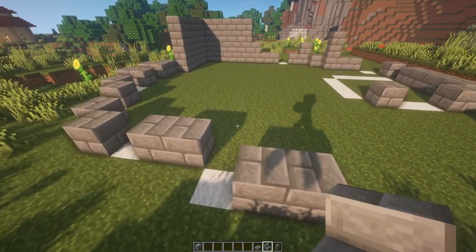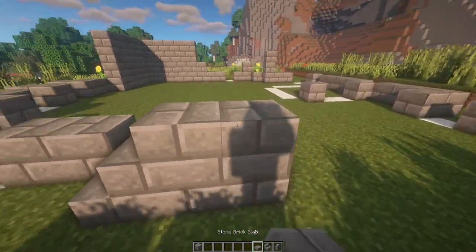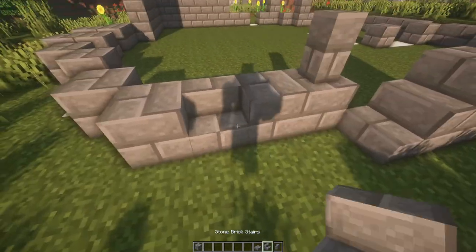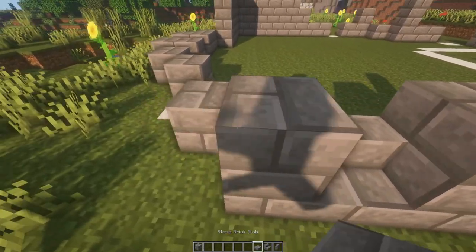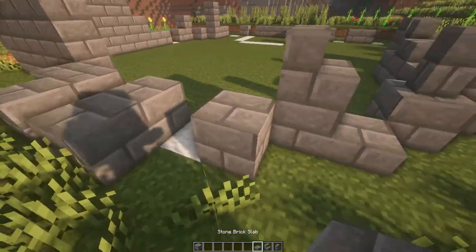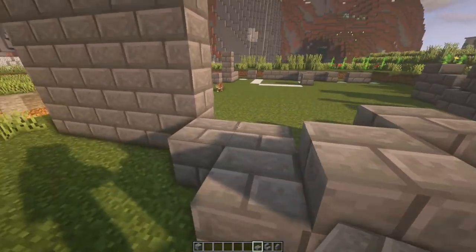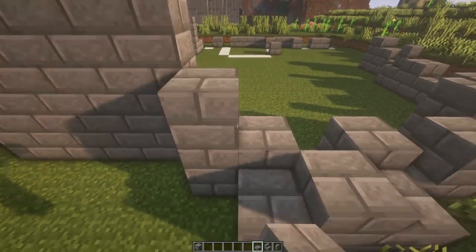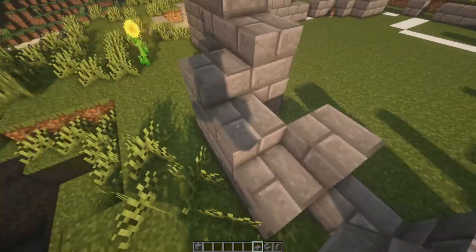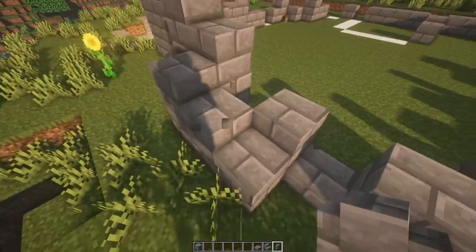Then you can grab your stairs, your wall blocks, and your slabs and just come in and add your own definition wherever you would like, whatever looks good. We're making it look like it's falling apart, like it's been here for a long time — decrepit and abandoned and ruined. That's the whole point with this build. You can play with the heights a little bit as well — I do that quite a bit to give some varying heights.